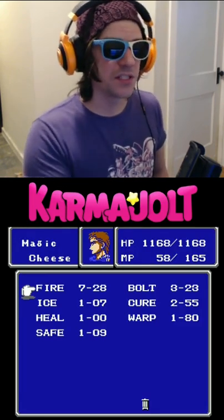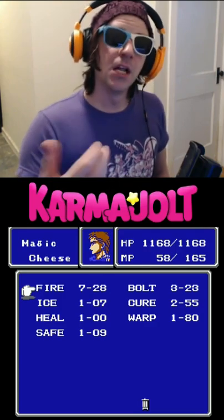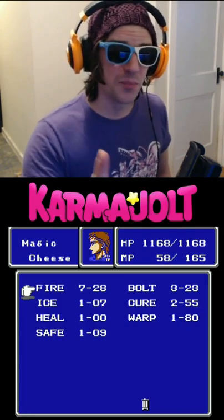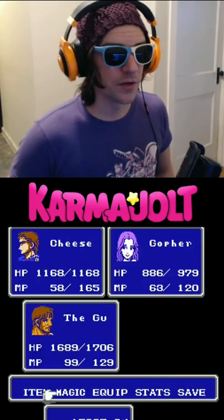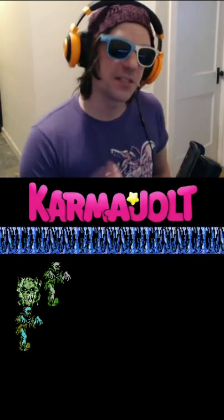For example, you'll see that Cheese has a level 7 fire ability with 28 skill points. Normally the game gives you one skill point every time you cast the fire ability, however, using this trick you can get a mad amount of skill points every single battle.